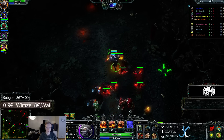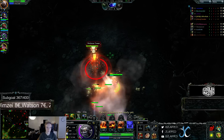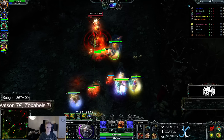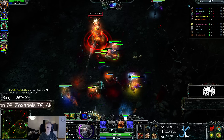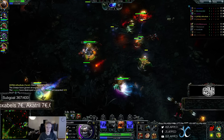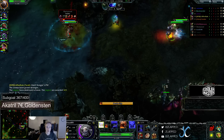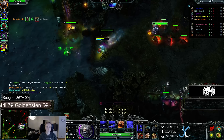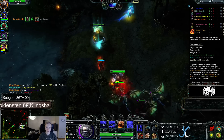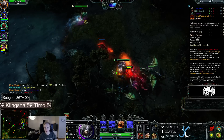I guess he combos quite well with Disham. Look at how the tower drops now - pretty sick. I really like this W. Of course he's only level 1. If you're going to be pushing a lot, maybe it's actually worth maxing it out over Q, but I don't think so. I'm not sure though - if you're going to be pushing a lot, I can see that happening.